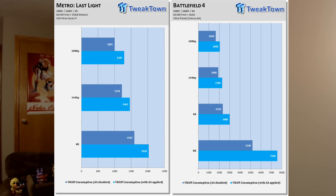Next up, you'll see Metro and Battlefield 4. Metro, without AA, uses 1,593MB, and Battlefield 4 uses only 2,326MB — both well under 8GB. If you add anti-aliasing, you'll see 2,028 for Metro and 2,988 for Battlefield 4. Again, both games well under even 3GB.